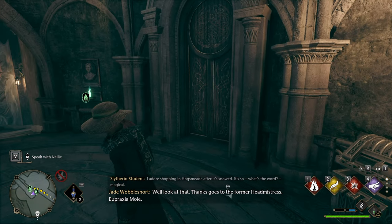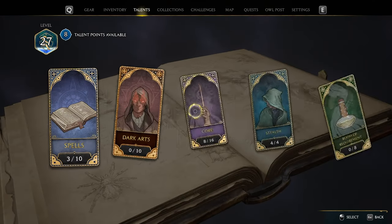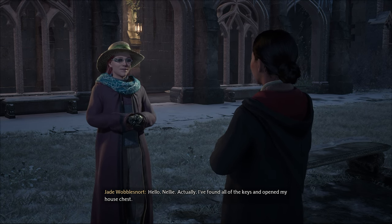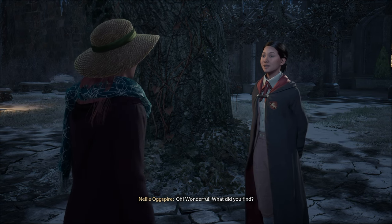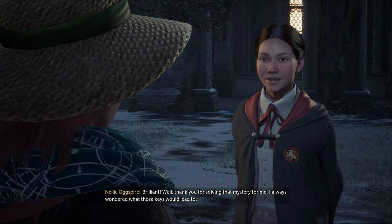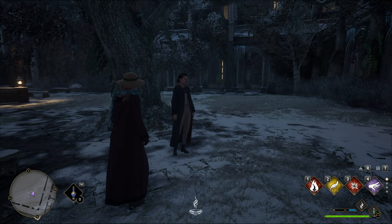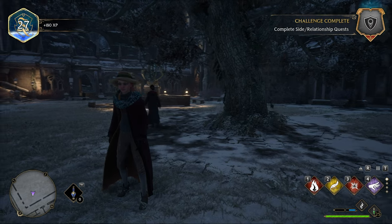Now that it's open, we've received our house clothes. We simply just need to speak with Nelly once more. So we'll head back to the map, the Astronomy Wing, and to the Transfiguration Courtyard. Hello Nelly — actually, I've found all of the keys and opened my house chest. Oh, wonderful — what did you find? I found a rather interesting costume. Brilliant. Well, thank you for solving that mystery for me. I always wondered what those keys would lead to. And now we're done with this quest — a rather long one, indeed. If you don't do it all in one go, the Daedalian keys quest is now complete.